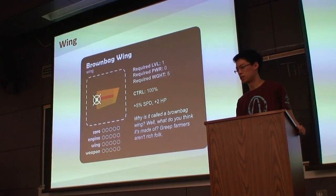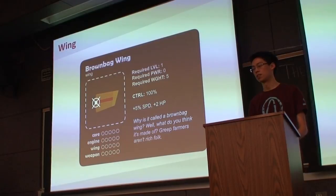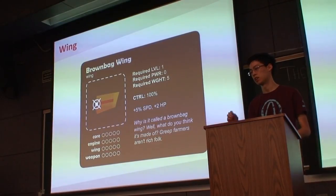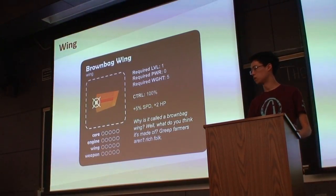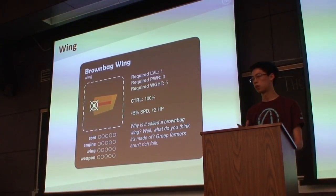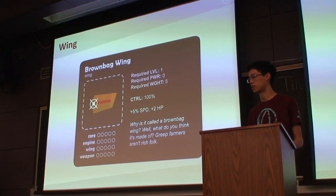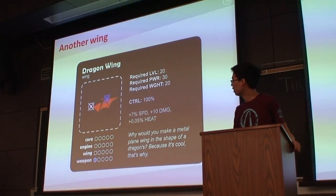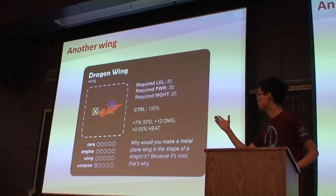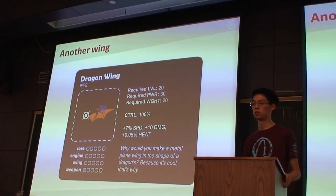Wings provide stabilization, which translates to control. In top-down shoot-em-ups there's drift when you're moving — like in the classic Asteroids game, where a couple taps of the arrow keys send you drifting. More control makes movement more precise, like in Toho. We can balance precision vs. drift using wings. We're also exploring wings that have an additional attachment slot — so this wing attaches to the main wing slot but also lets you attach a weapon to it, expanding your chassis's original attachment options.